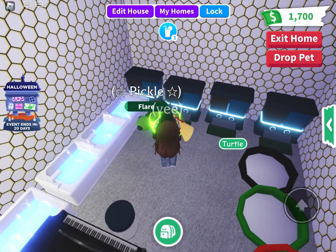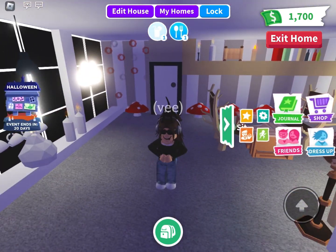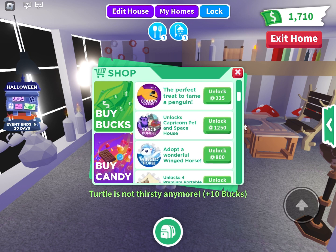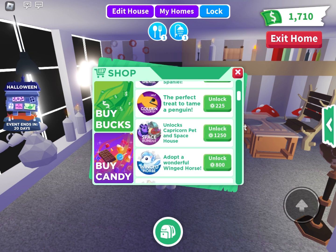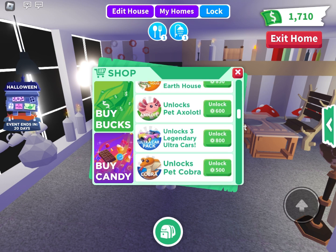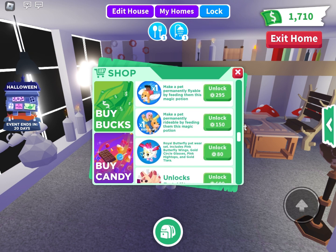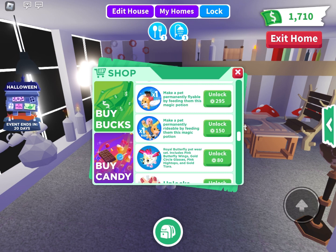Thing number one: do not — I repeat, do not — buy these items from the shop. So like cars, or pets like a winged horse, the spaniel, axolotl, cobra — these are all so much Robux. I was sure they removed ride potions from the shop, but I guess they didn't.